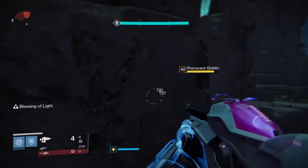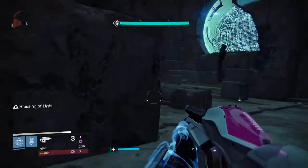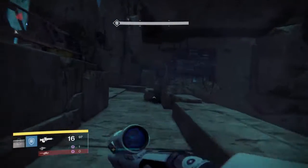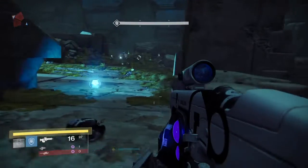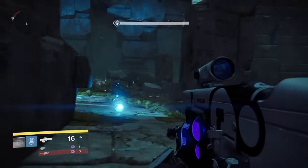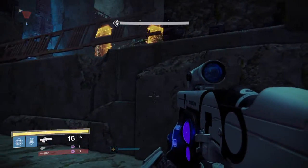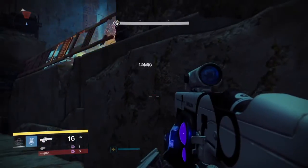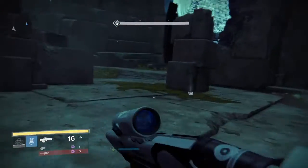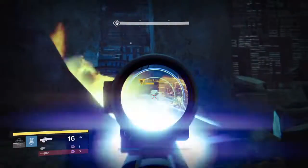Do damage to the boss again, and a new wave of enemies comes in — this time you're greeted with four Minotaurs and a whole bunch of other Vex. I hate these Minotaurs. The stupid void damage they do just destroys you. Take them out quickly using a Telesto or sniper. This round killed me multiple times — I did eventually make it past here. Once again, take these enemies down, do more damage to the boss, and then we reach the round that caused me to quit.